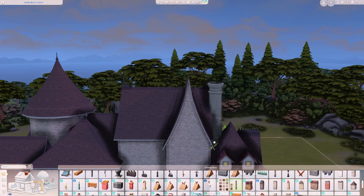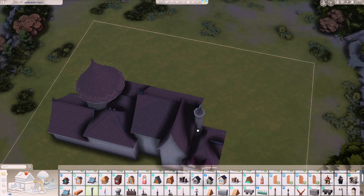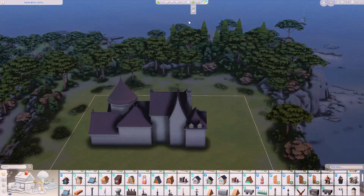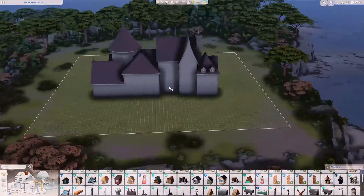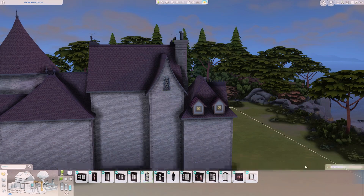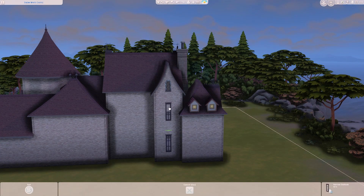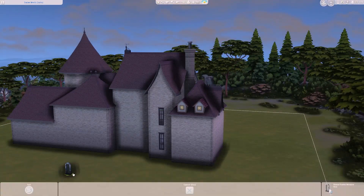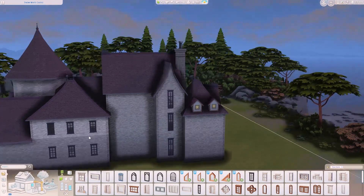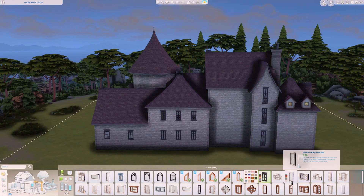They also had a chimney situation that was circular with things sticking out of it, so I used a circular brick chimney and I think it actually looks close to how it's supposed to. I also really struggled with the windows — I cut a lot of that out because I didn't realize my wall height at the bottom was set to the highest, while the rest were normal smaller wall height.